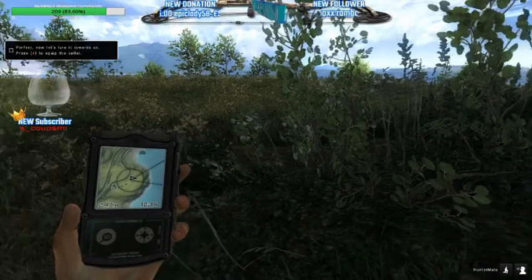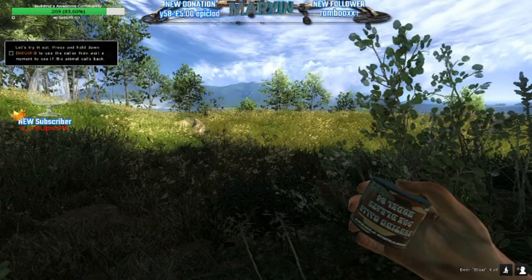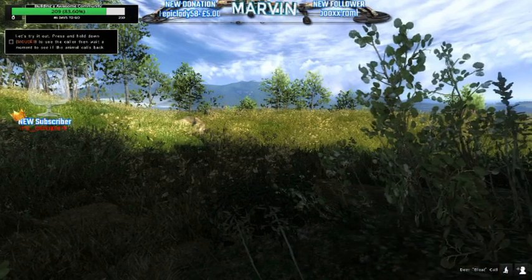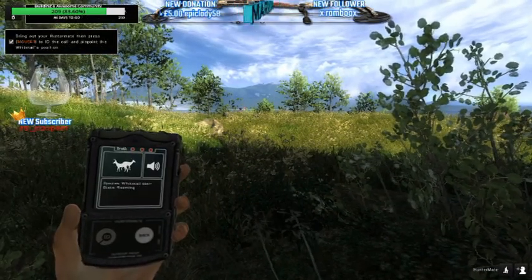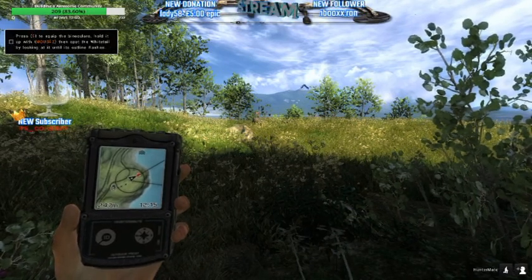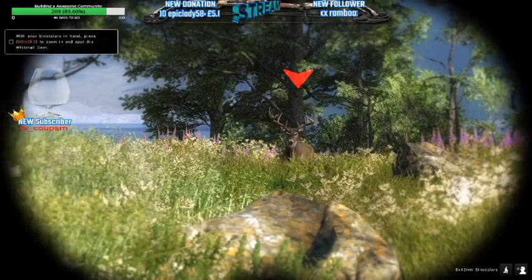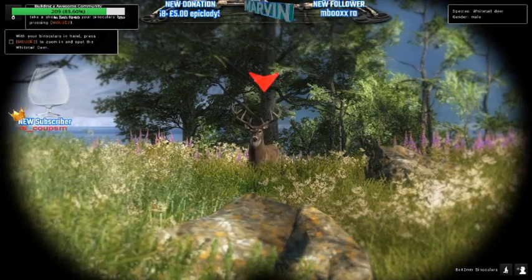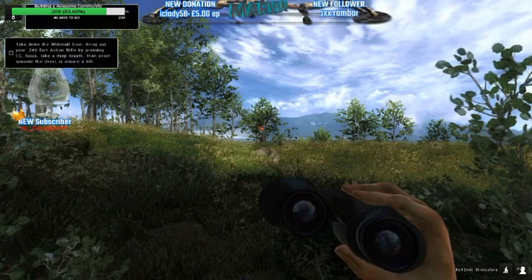I'm going to push the 4 key which is your bleater. It will tell us that the animal is going to come in — that little bobbing thing. I'm going to pick up the call and it will give me a ping on my Hunter Mate where it estimates the animal will be. Here he comes and I'm going to push the 5 key which is my binoculars to spot the animal — spotting builds your skill as well. There you go, I've spotted it successfully: species white-tailed deer, gender male.